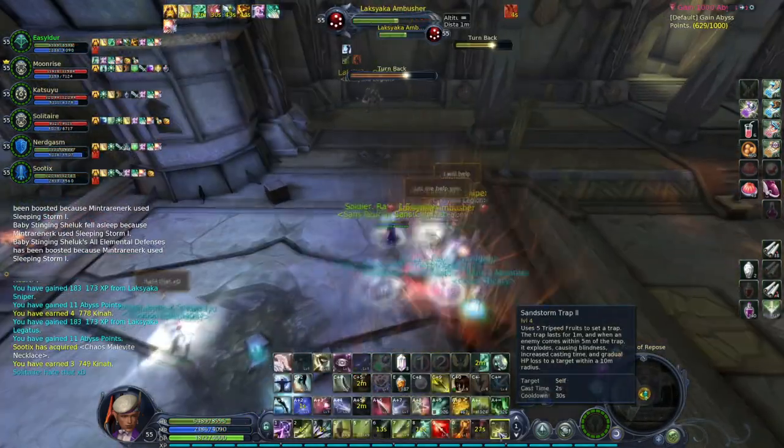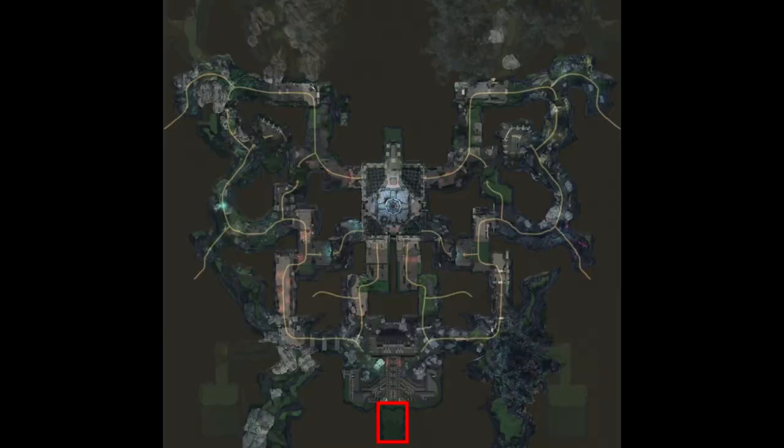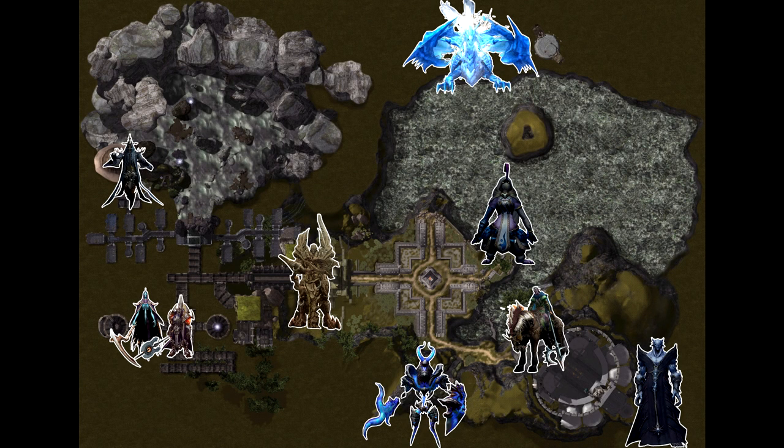Beshmundir Temple is an instance whose entrance is restricted to level 55 characters. It is located in Silentera Canyon, which means your faction must control at least one fortress in Valoria if you want to access it. The campaigns will lead you here as you level up to 55, but you can enter without having them done.